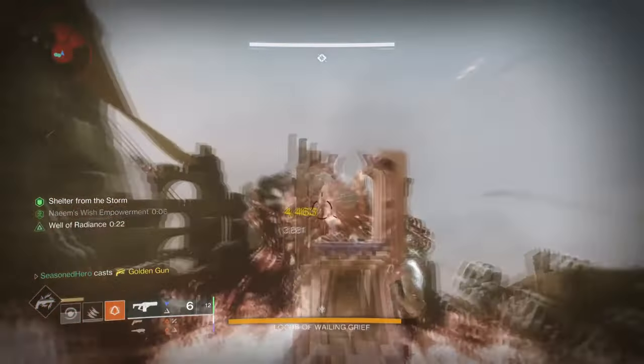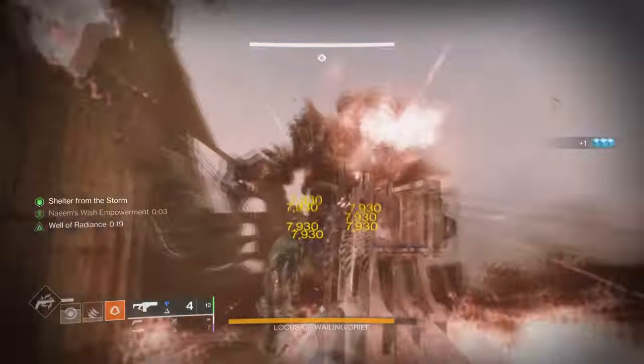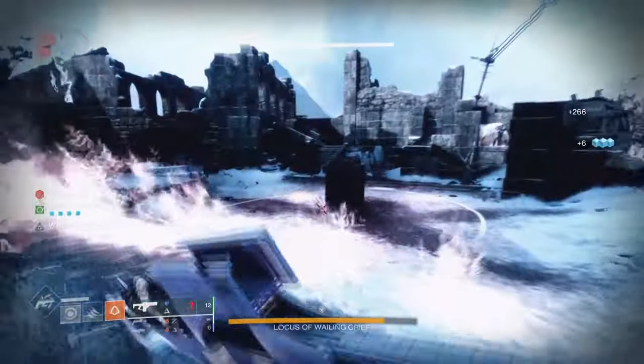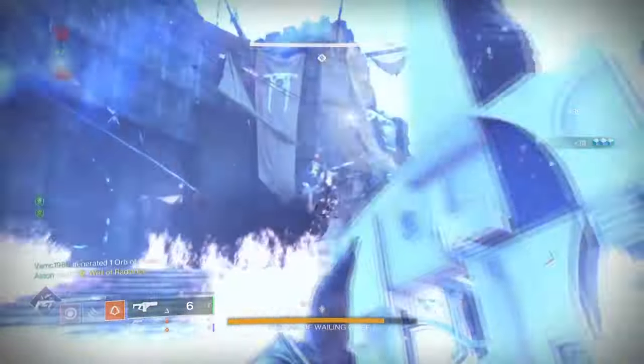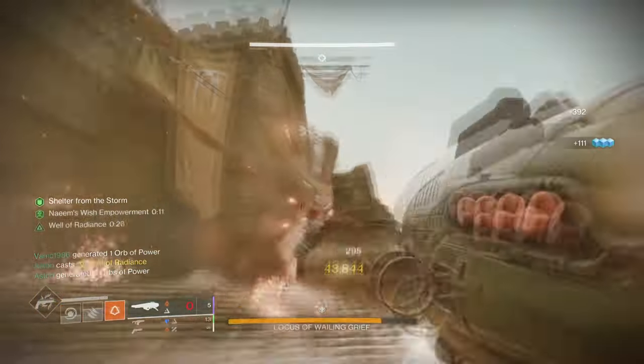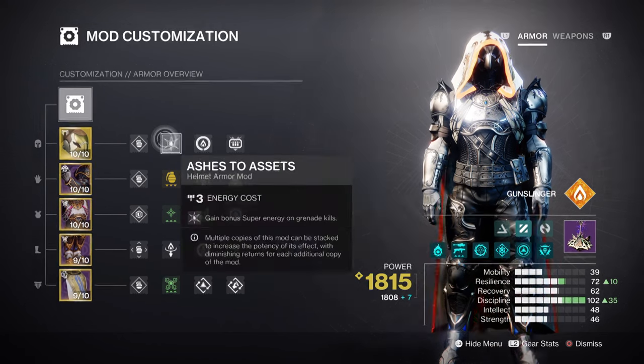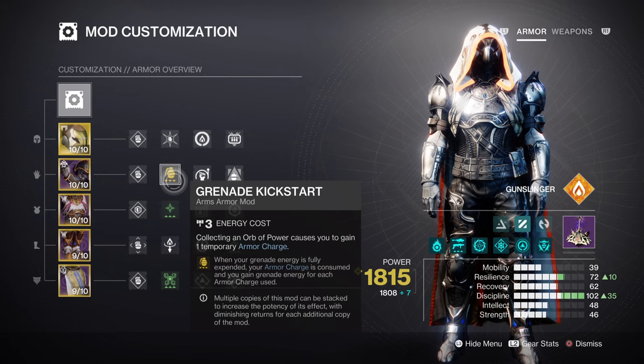The importance of this is to make our primary weapons land precision hits much more easily and in less time, while creating orbs through ignitions to expand the many ways we can gather super energy on demand. This makes getting your super back to back quite easy. For mods and stats, we are going to invest in discipline, but we will branch out to other stats as well. For discipline we have ours at tier 10 with a 37-second cooldown via fusion grenades. Having a fusion grenade with Ashes to Ashes mod is the main play here, as it has the lowest cooldown and will be activated the most compared to other grenades in the game.